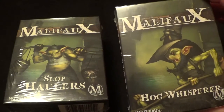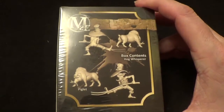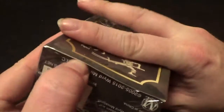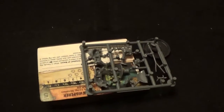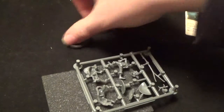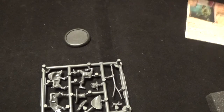So, Hog Whisperer first. That's what we get in the box — we've got a Piglet and the Hog Whisperer himself. Every time I say Hog Whisperer you'll have a 30mm base, and that's it. Only one 30mm base.